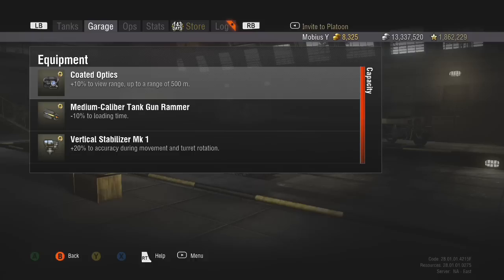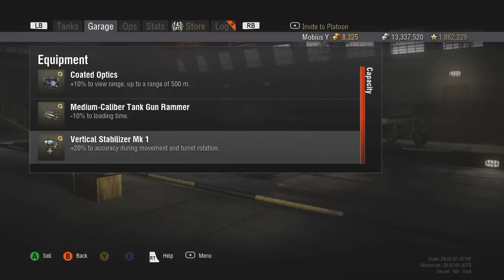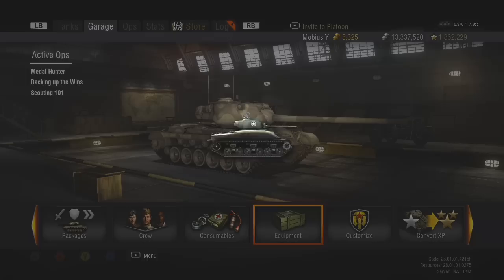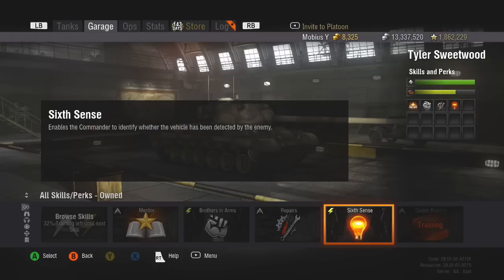Let's take a look at the equipment I have — pretty standard for a medium tank. Coated optics, medium caliber tank gun rammer to decrease loading time, and the Mark 1 vertical stabilizer for better accuracy on the move. The accuracy on the move and turret rotation is pretty good already, and even better with the vertical stabilizer. With those optics, my view range extends to 451 meters, so I'm over the 445 meter hard cap — a pretty good view range advantage.